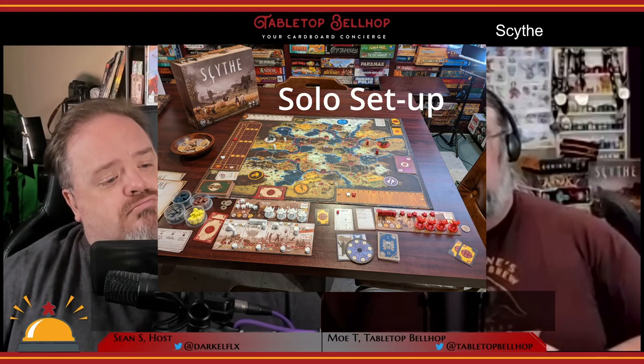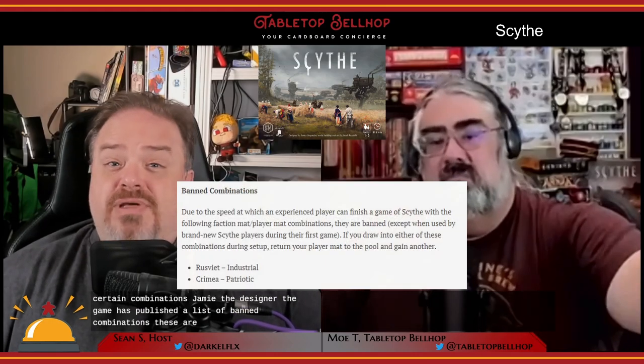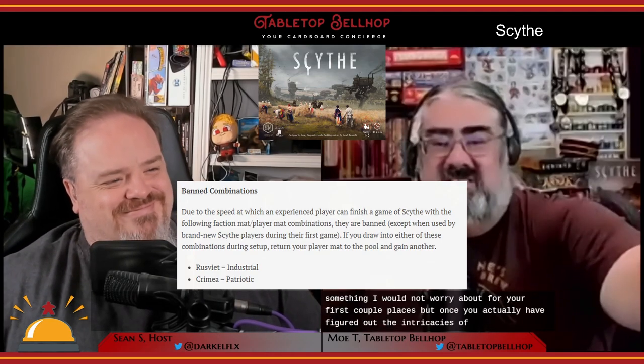For all the stuff you get in the box, Scythe is pretty quick to set up and get going. You lay out the board, each player gets a faction assigned randomly and takes the appropriate faction mat and all the components for that faction. They then sit so they can reach their faction's home base on the board. Each player then gets a random player mat which they pair with their faction — and that's kind of your playing area. The rules say to do this randomly, but Jamie the designer has published a list of banned combinations: Crimea Patriotic and Rusviet Industria.